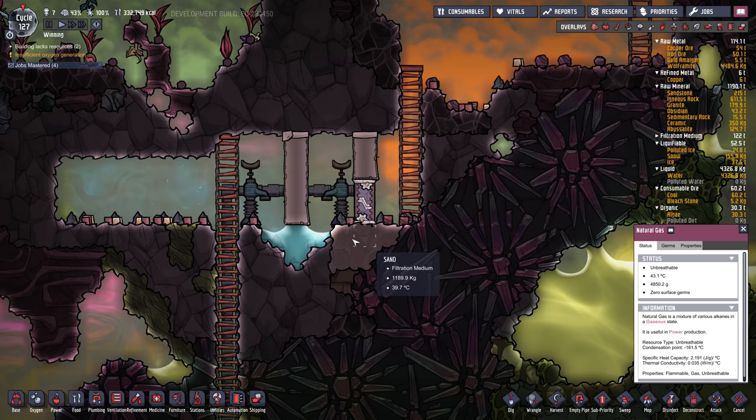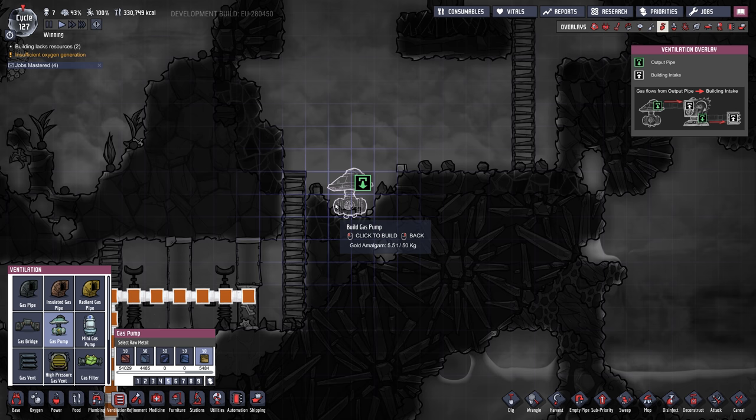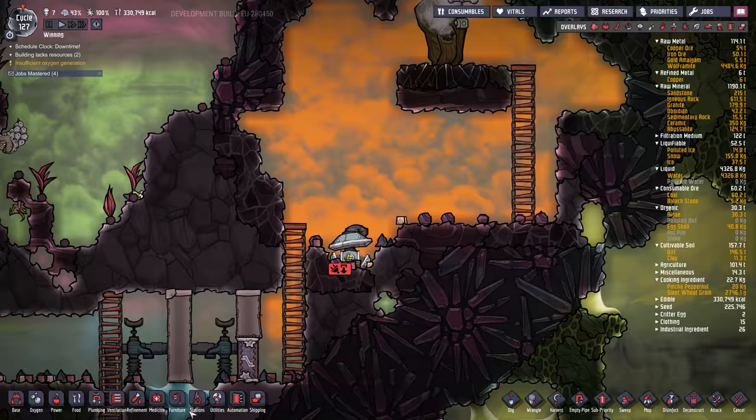It's pretty easy to set up this liquid lock. I'm going to use debug mode just for this tutorial because it's a bit quicker. I'll start to build out what I do for the natural gas setup — it's not the only way to do it. You'll need a gas pump; you can build it at the top or the bottom, whichever you feel comfortable with — I usually just stick it at the bottom.